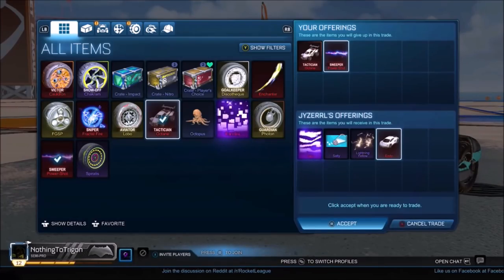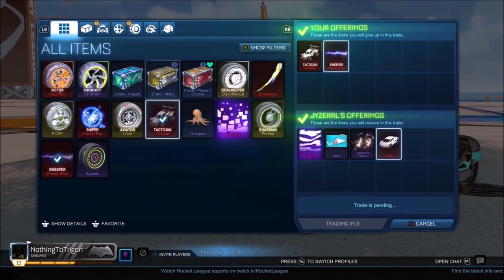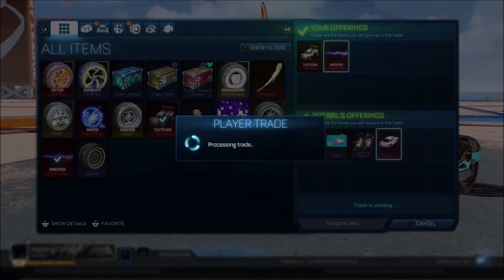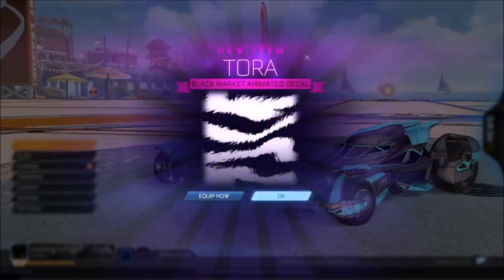After a little bit of time I find a guy that wants to buy my tactician burnt sienna oxane. The price he pays is actually pretty insane — exactly what I'd expect from a guy that collects tactician items. He put in a Tora, a Salty, a Lightning Yellow (worth around a PTC crate), and an Endo. He's probably paying maybe a Biomass or a Labyrinth, which is actually a very good deal for the burnt sienna oxane.